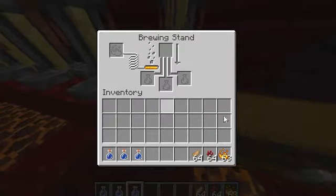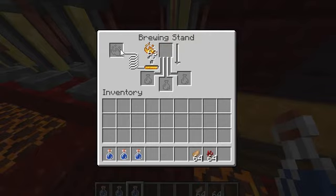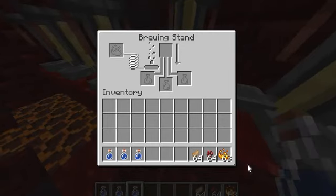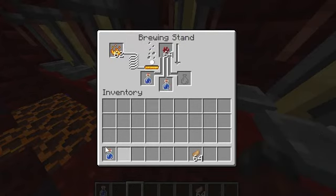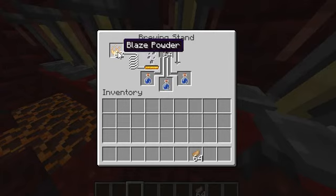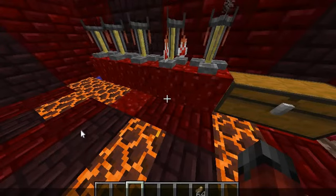I forgot the blaze powder. So you get the blaze powder and you put it in. It's getting a new one. Yeah, I brewed a bit. So it fills this up. Then you open this. I'm going to take the blaze powder out. And then I'll be back when it is done. By the way, this is on PC 1.11.2.